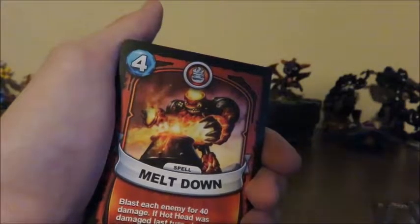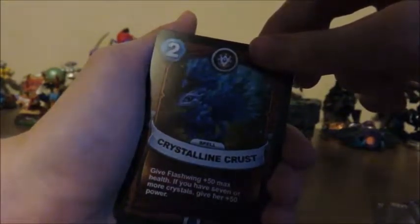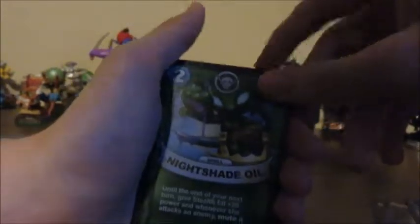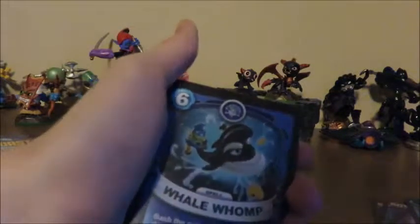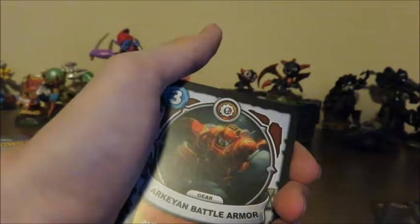Oh, rare! Meltdown. Jackpot was for Trigger Happy. I got Meltdown Spell for Hot Rod. Then we have Crystalline Crust — I don't know who that's for. Then we have Nightshade Oil for Stealth Elf — I have Stealth Elf! Oh, rare. That's rare. Oh my goodness — that's purple, that's epic! Ultimate!